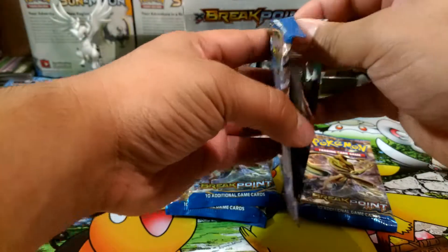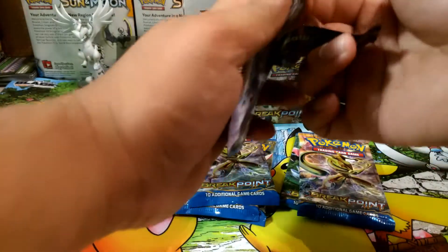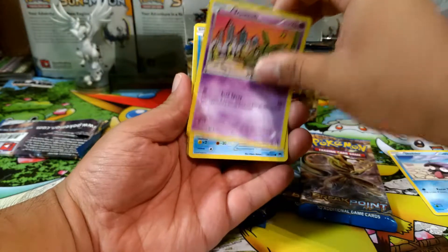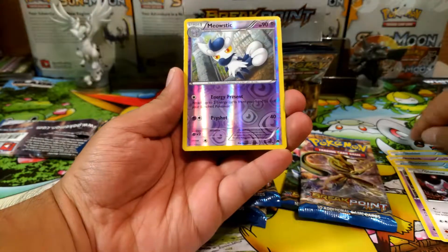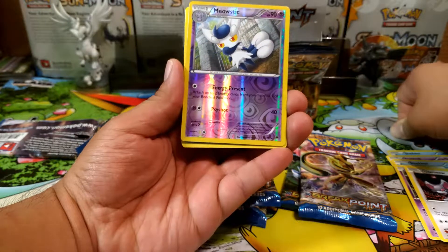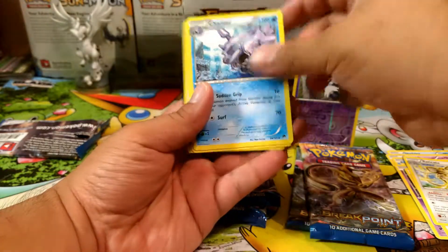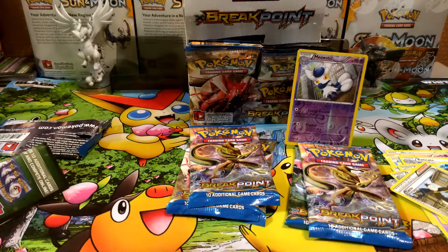I haven't pulled the Dark Rye before; I've only opened these in the collection boxes. I'm also looking for that Garbodor with Garbotoxin, the Ducklett, Honedge, Glameow, and a Meowstic reverse rare. Interesting energy — 'Present': attach up to two energy cards from your hand to one of your benched Pokémon. This one really goes well with the Break. Can't complain for the Cloister tier.